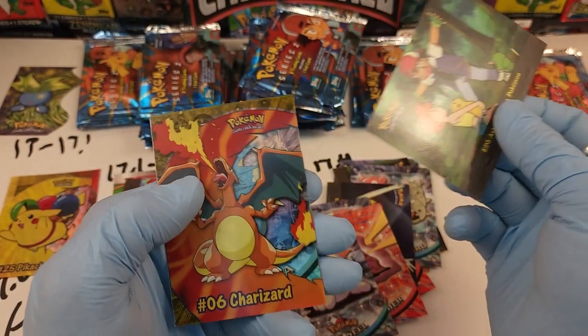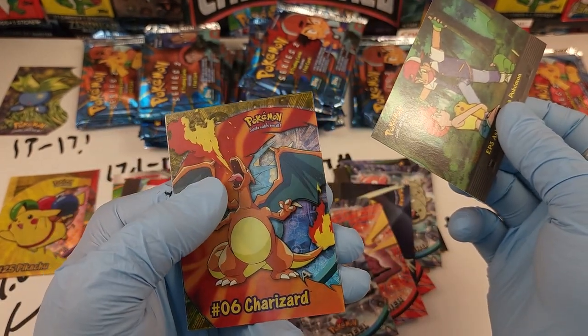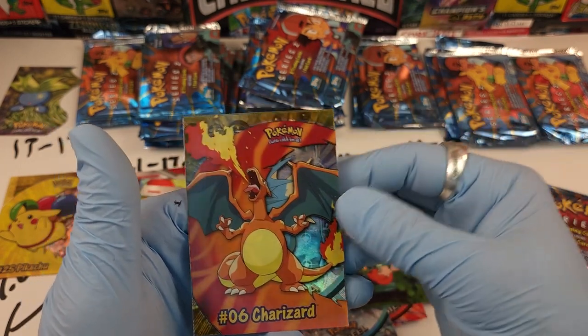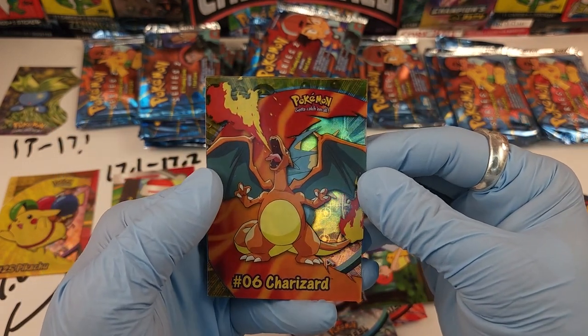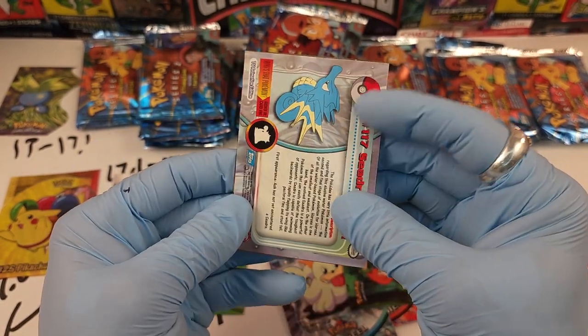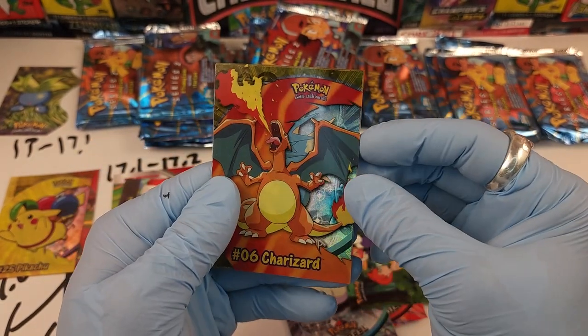Number 86 Seal — vicious. We got the number 6, the Charizard clear card — this is a super expensive card, but it's stuck to a Starmie hollow.